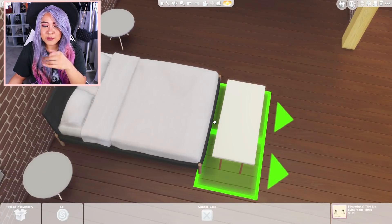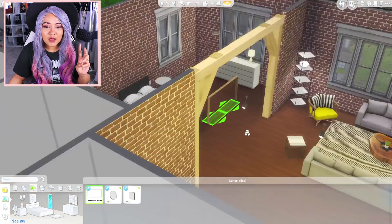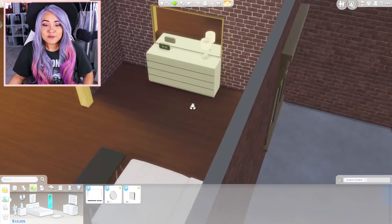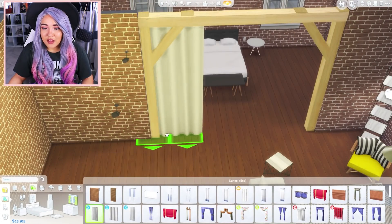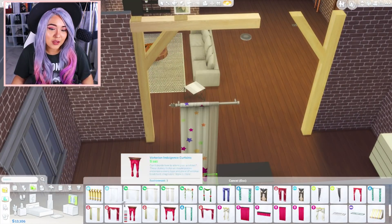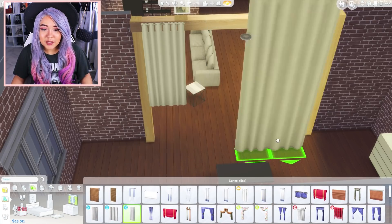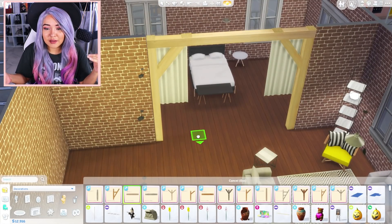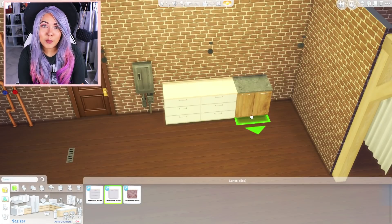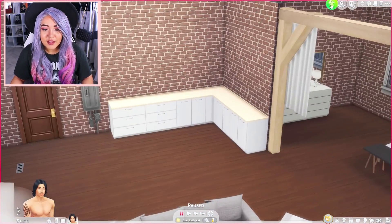Not even the lights — I ended up taking those down and adding CC lights. So everything, probably besides the wood and the wallpaper, is CC. I really wanted to use CC because I use a lot of it on live streams and people always ask where I get my CC from and if I have links. So I thought it'd be perfect to start doing these videos and go out there and find cool CC objects and CC furniture for you guys. I was looking for more industrial-themed items to match the build.